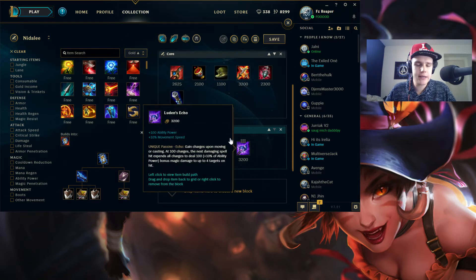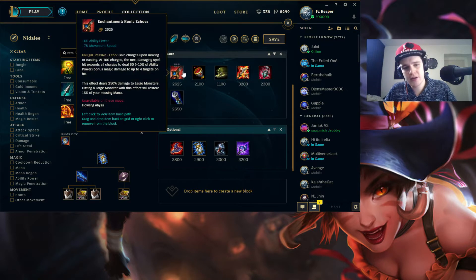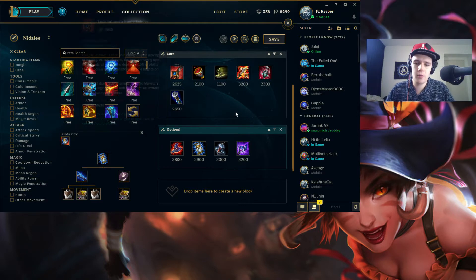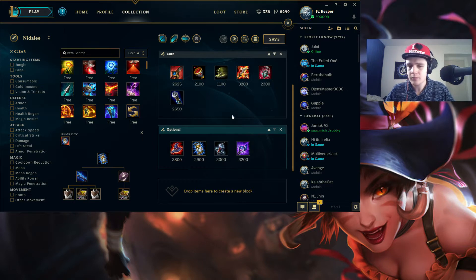Luden's Echo is a late game item to replace your jungle item with — it gives more movement speed and more ability power, and Red Smite late game isn't as great. Late-late game you might as well have more ability power for a bigger heal on your AD carry, because that's really what you're doing late game — supporting your AD carry a lot. Zhonya's Hourglass is obviously a viable choice as well as a defensive armor item against certain teams. This is pretty much the Nidalee build — if you have any questions, make sure to ask in the comments below.